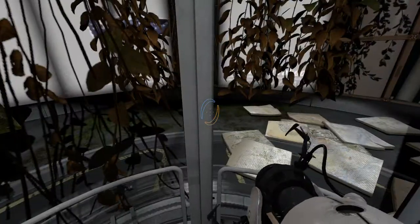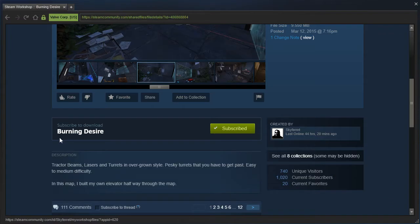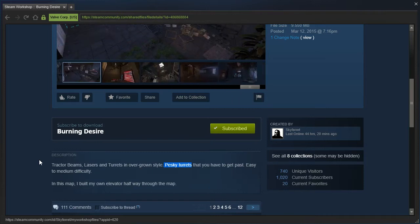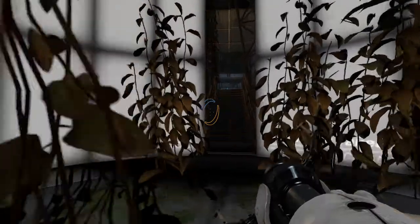There we go. Burning Desire by Skyferret. Tractor beams, lasers, and turrets in Overgrown style. Oh no. Pesky turrets. Oh no. That you have to get past. Easy to medium difficulty. In this map, I built my own elevator halfway through the map. What? Okay. Interesting.